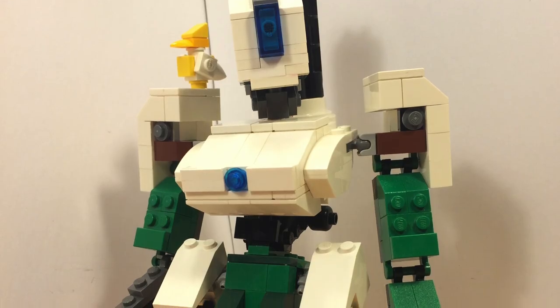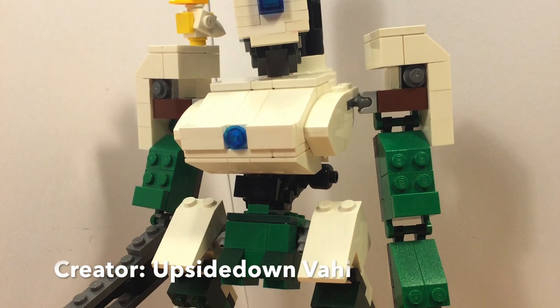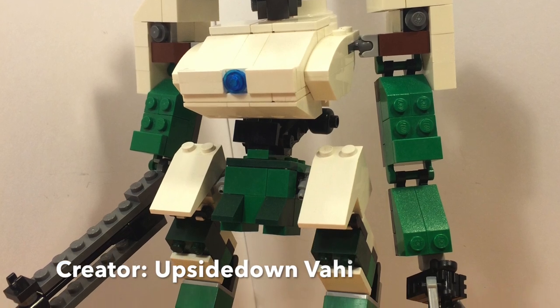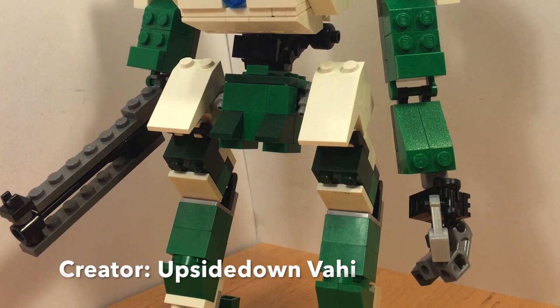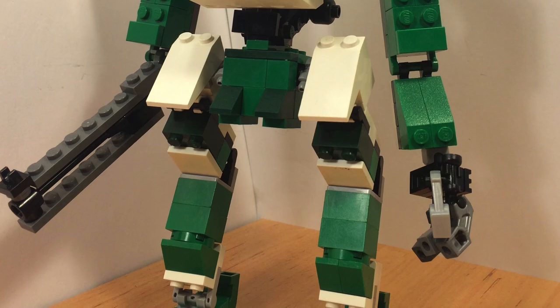We're starting off with this one by Upside Down Vahy. What I liked about this one is not only does it look like Bastion, but he used a lot of old LEGO pieces — they're sort of blocky, more blocky than you would see in typical LEGO pieces — but either way, really cool MOC.